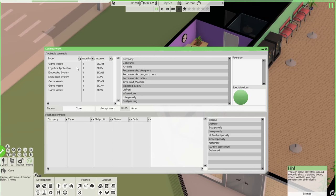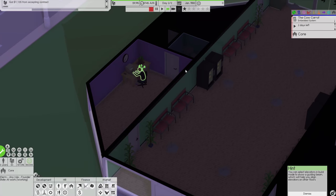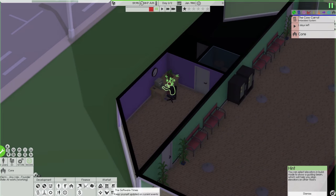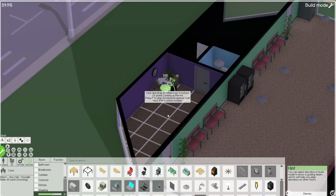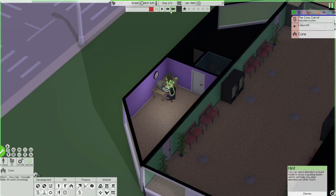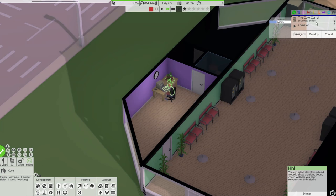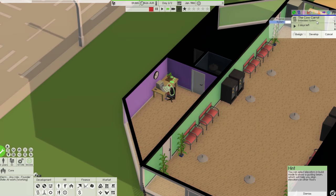Let's look at contracts — game assets maybe not, a logistics application perhaps, embedded system quality bad. We'll pick this one. We gained eight grand from the first contract, which is pretty good — far better than when I was trying to do contract work in the last playthrough. We'll accept another contract and just do one or two of these to get a bit more income so we don't go broke while developing our own software.